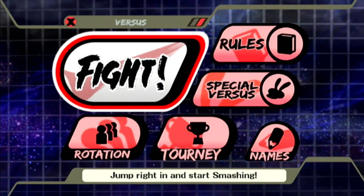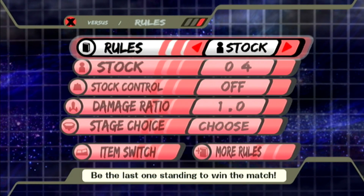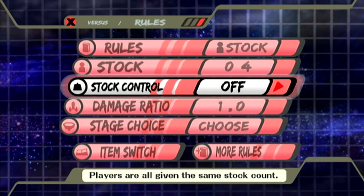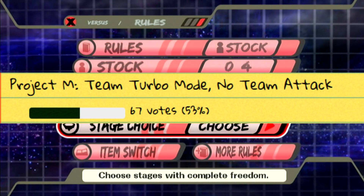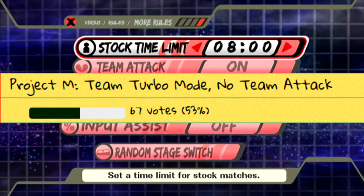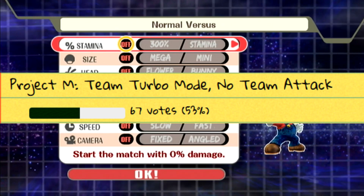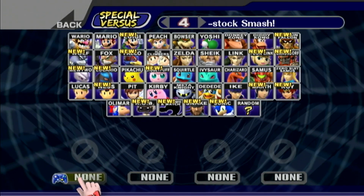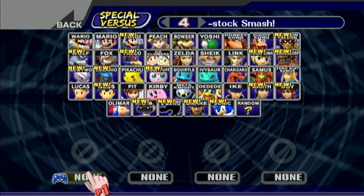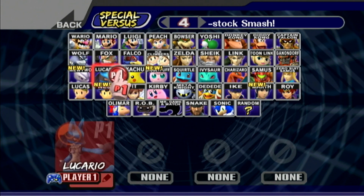The second straw poll result is going to be on Project M. It's going to be a turbo mode team — no team attack. So, turbo mode team, no team attack.